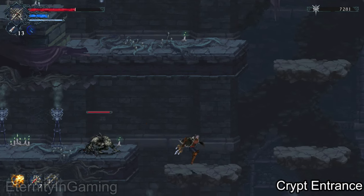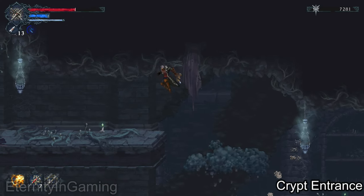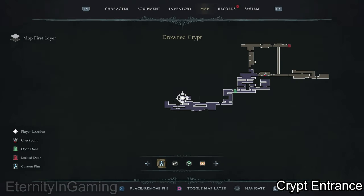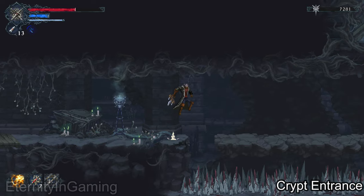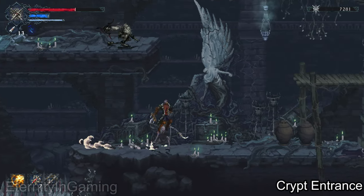We're going to be jumping on these platforms but they will break right away so don't stop moving — just keep going, then come up here to the top left and climb the ladder. And there are more breakable platforms — remember the spikes are insta-kill so just try not to stop moving.